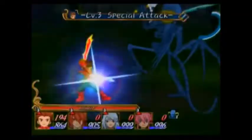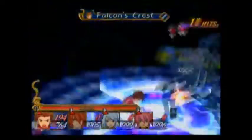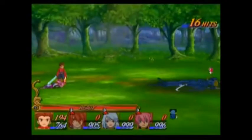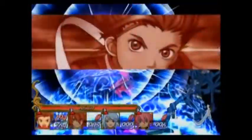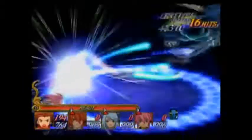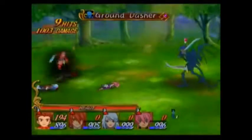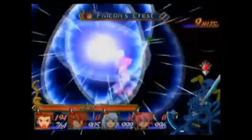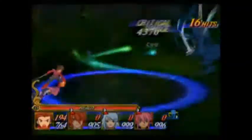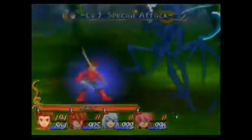His final smash should be the Falcon Crest. Lloyd traps the opponent and then jumps in the air, igniting a finishing blow from his sword to instant KO the opponent. This is one of his most recognizable special attacks, and with Smash Ultimate's whole theme of trapping final smashes, this is the one that would definitely fit best. Falcon Crest is definitely his final smash.